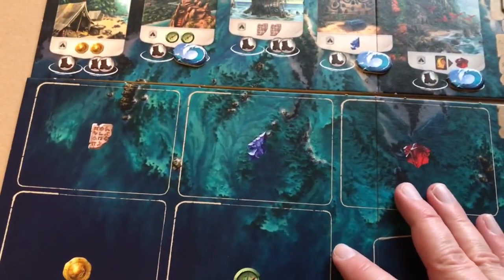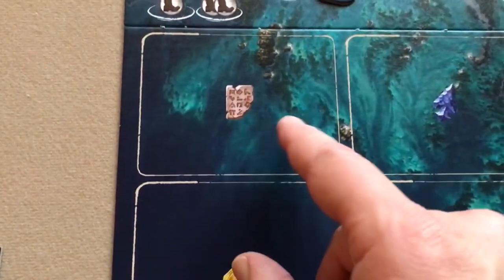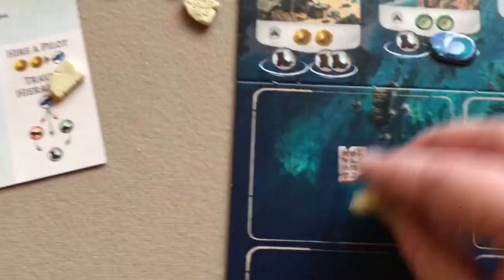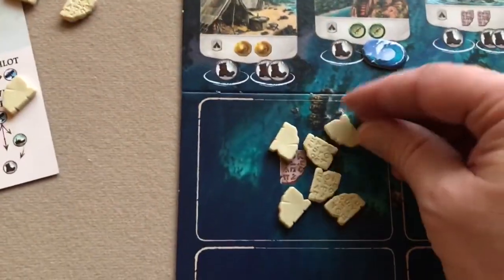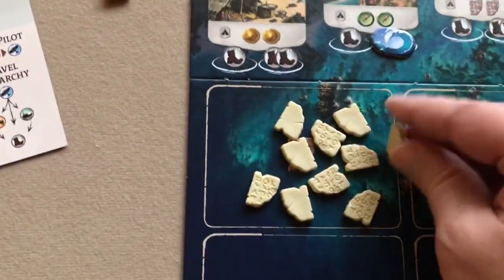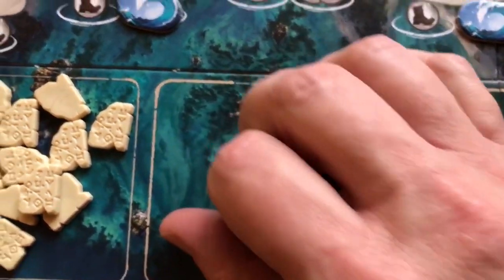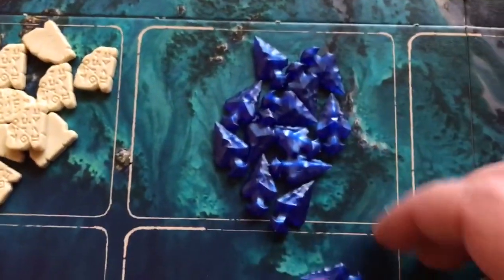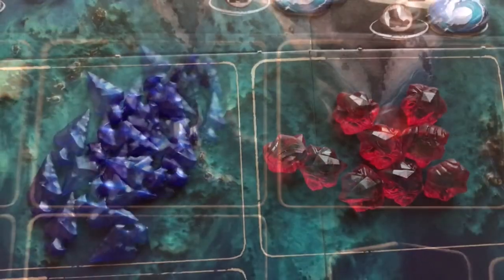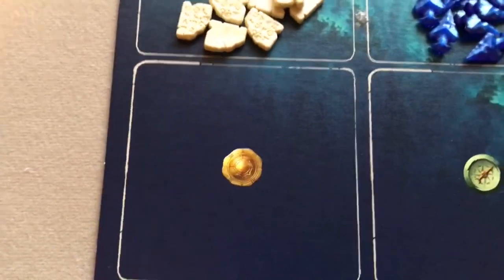Unfold the supply board and place it at the bottom of the main board. Then place matching resources on the pictured areas: tablet tiles here, arrowheads here, gems here, and coins here.